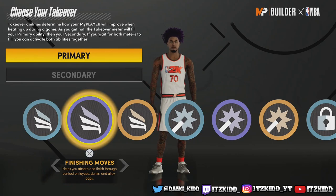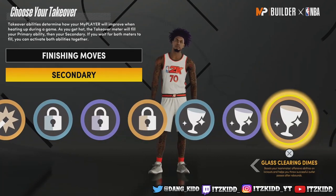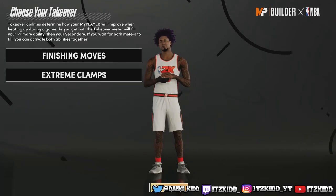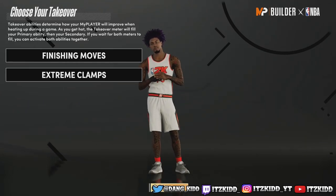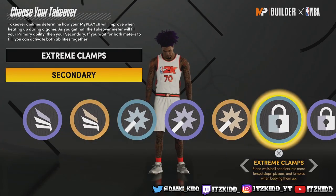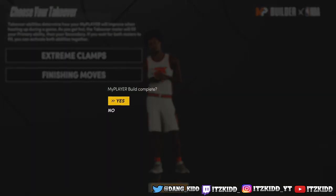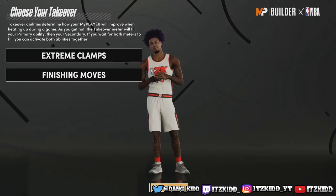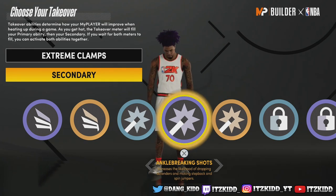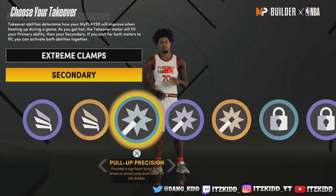These are all the takeovers you can choose from — slashing takeovers, shot creator takeovers, lockdown takeovers, and even glass cleaner takeovers. The three I would pick are either finishing moves, extreme clamps, or ankle breaking shots. Ankle breaking shots is a very fun takeover if you want to go for those ankle breaker clips and highlights. It's totally up to you and what you want to be able to do once you're hot in the game.